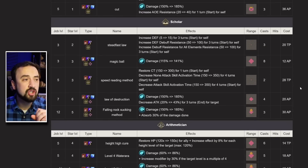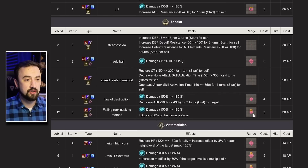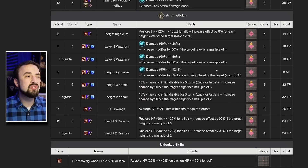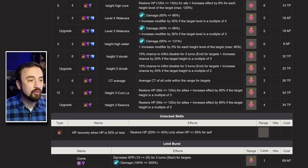She has Scholar as another subjob option if you want a little more defense and defense debuff resist. She also has Arithmetician, which I think most people run all the time because it gives her access to clutch heals — if she's out of range to do damage or you need a heal in turn 2 Guild Wars, she could instead opt to heal your team. Arithmetician is a really powerful job.